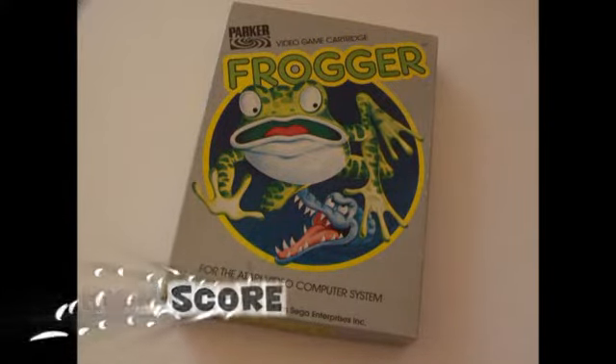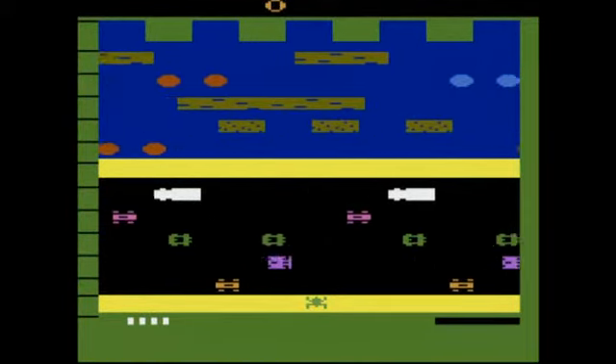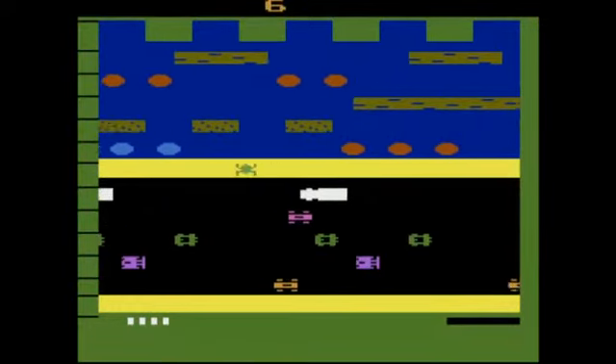Hello and welcome to another episode. Today we have Frogger, designed by Sega and released by Parker Brothers on the Atari.